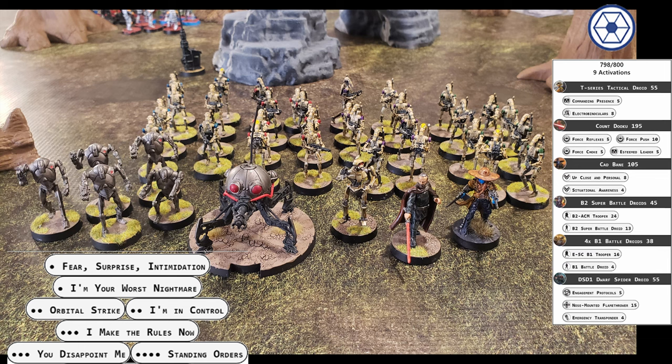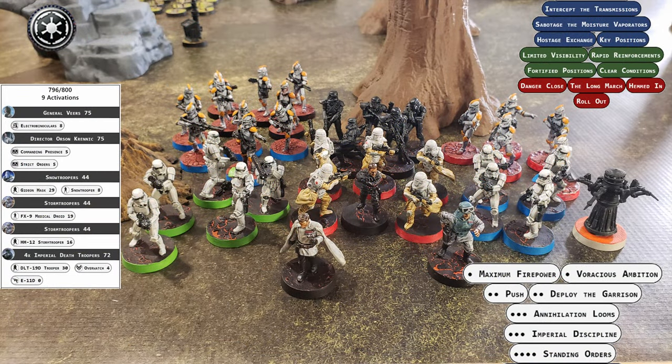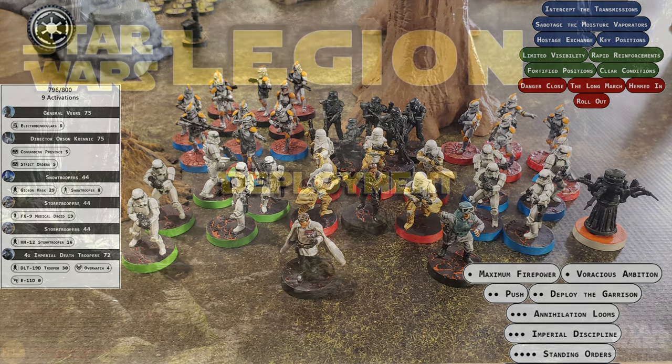Cad Bane is along to hunt down a bounty on Commander Krennic. The Empire has brought a focused Commander Krennic force backed up with General Veers. They have a single unit of Snow Troopers with Gideon Hask, two units of Storm Troopers, and a full four squads of Imperial Death Troopers, three of which have been disguised as clone troopers due to available models.